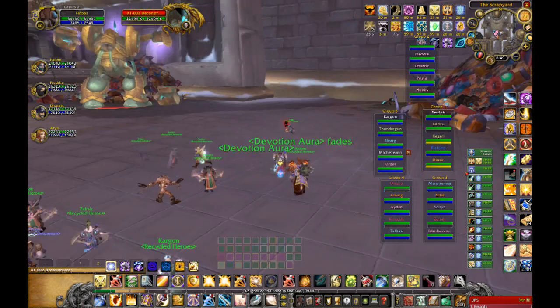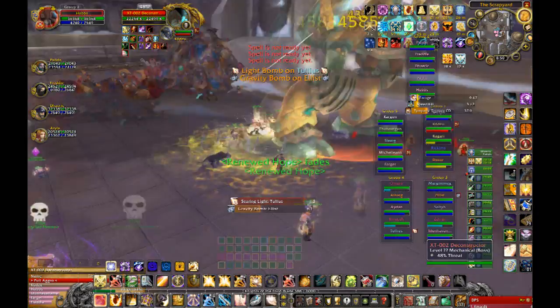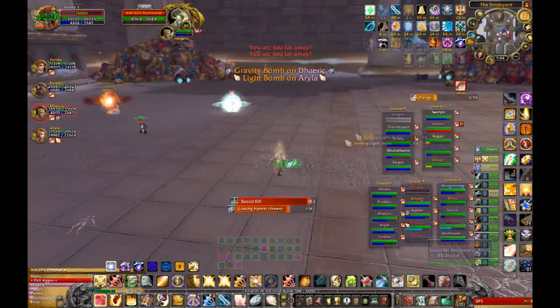Everybody on my last video said I was tanking in the wrong location at the stairs. Try tanking him between these two garbage piles or scrap piles. That way, when he summons the bots, they won't actually summon from those two piles — they'll only summon from further away.